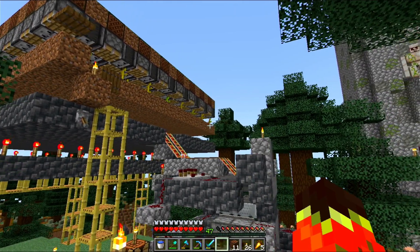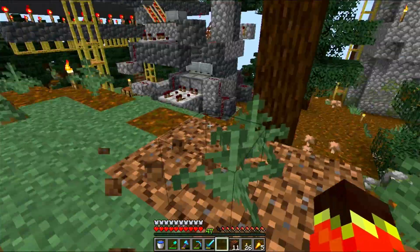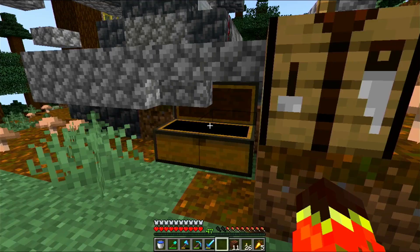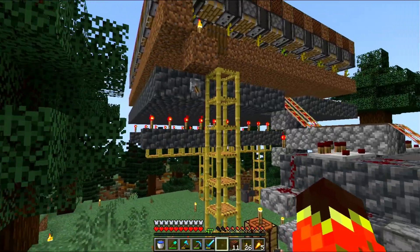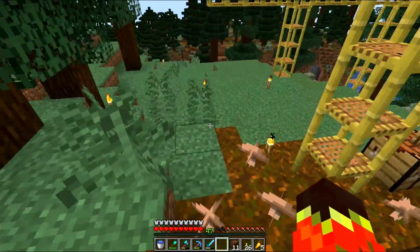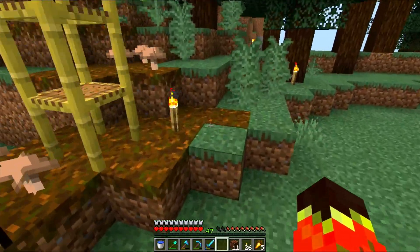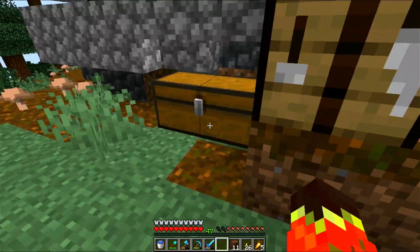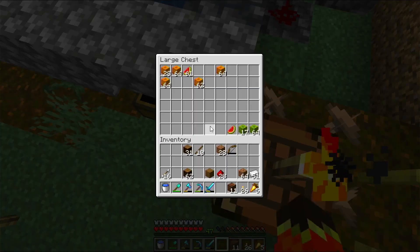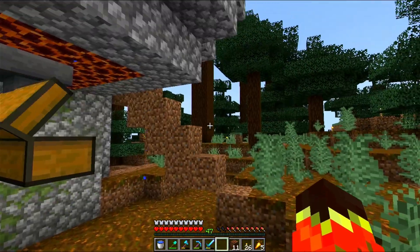I already have in mind how I want to cover it, so that's no trouble. But in this episode, I want to work on the sorting system, because as you can see here, it has been producing quite a little bit. And remember that we are actually and actively losing some items, because they pop out on the side. Once the farm is up to full speed production, a double chest won't ever be enough to store all the goodies. We still have to work on a catchment area for this farm, because it has been producing too.